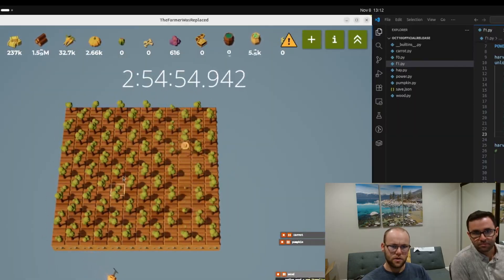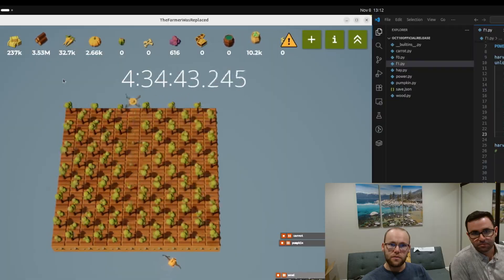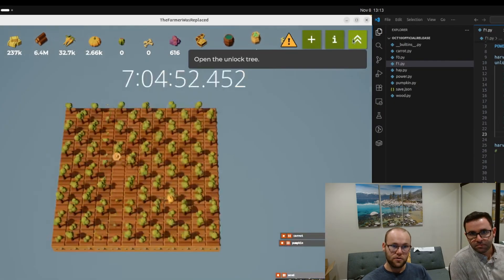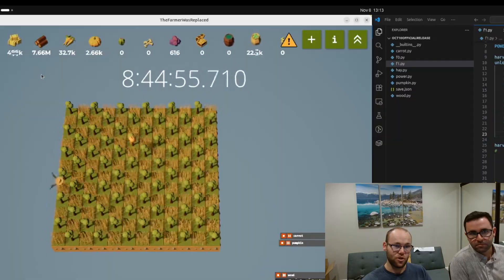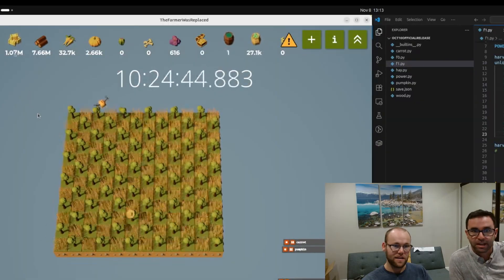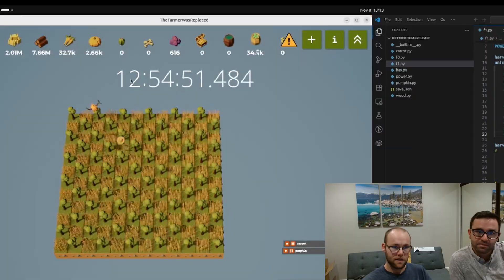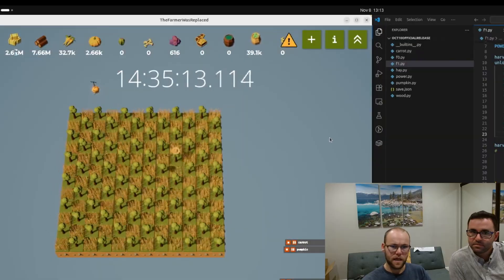Our code is harvesting a bunch of wood, and the reason is because the next thing we're trying to unlock is expand, which requires 64,000 pumpkins — which ends up requiring like half a million carrots, which then requires like seven million wood. So we're building up our wood and grass. It needs a ton of grass too; carrots also need a bunch of grass. Look at this — we're already almost past 12 hours, which is our goal for finishing the whole reset, so we have to change the unlock order or optimize our code.